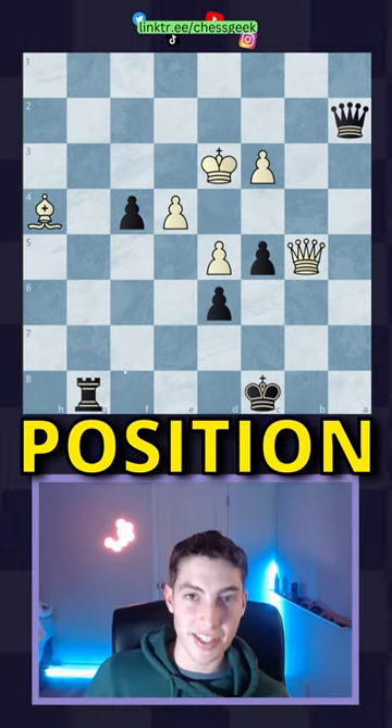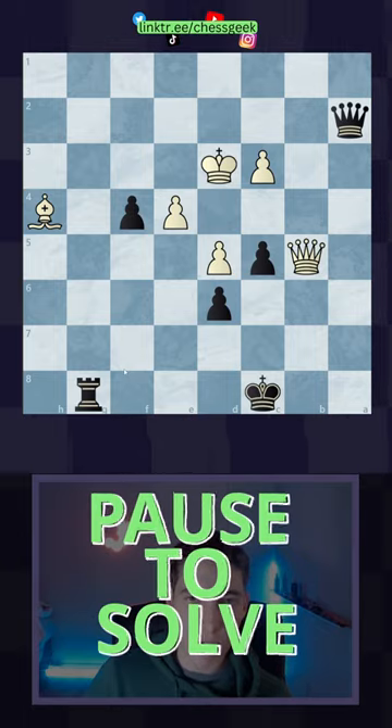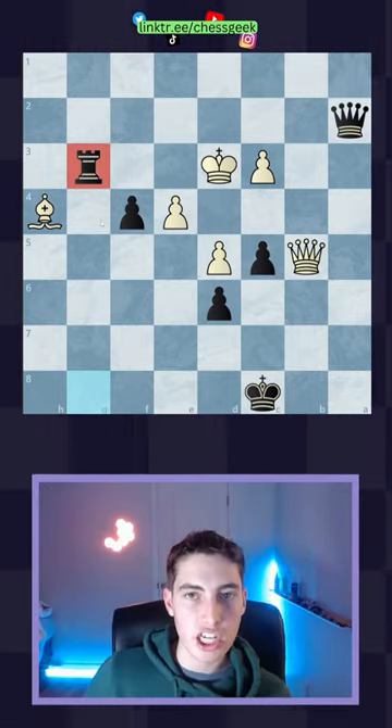There is just one way to win in this position — can you find it? Black to play. The winning move begins with the sacrifice Rook to g3 check. They have to take this back, and now you go c4 check.